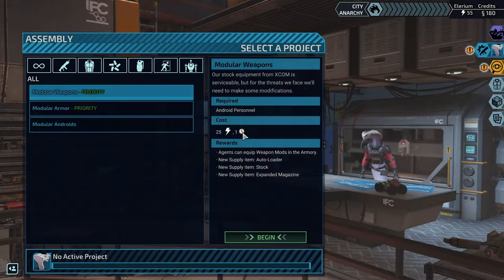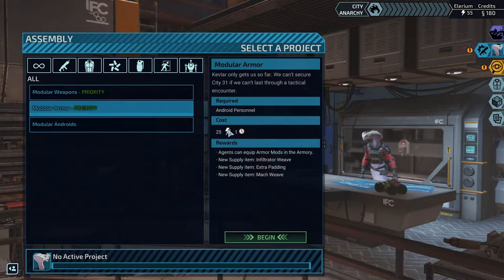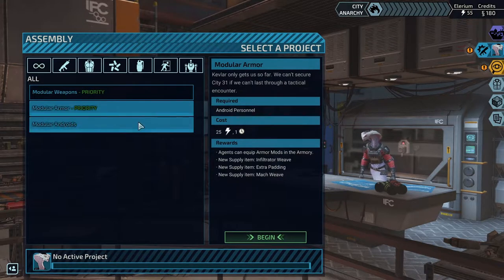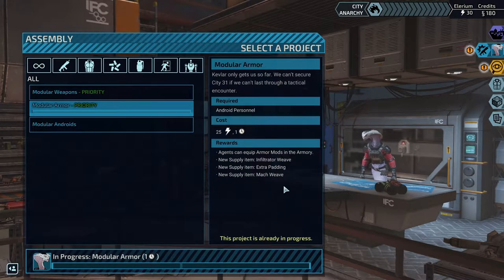It's only going to take one day, so we don't have to fuss about it too much. It costs 25 Elyrium. We've got 55 Elyrium, so we can do both of those. The question is really just one for one turn. Let's go armor — let's play it a little bit on the safer side.